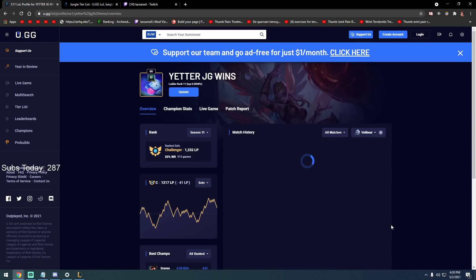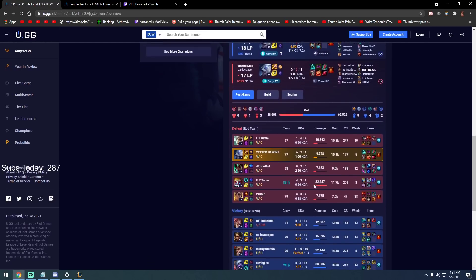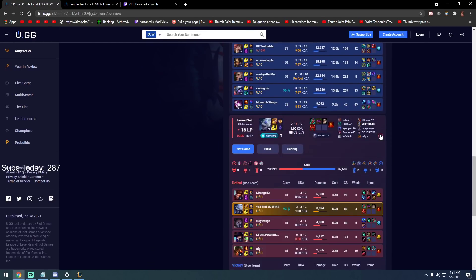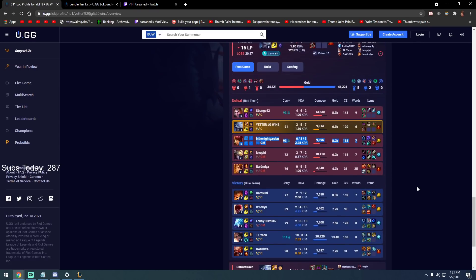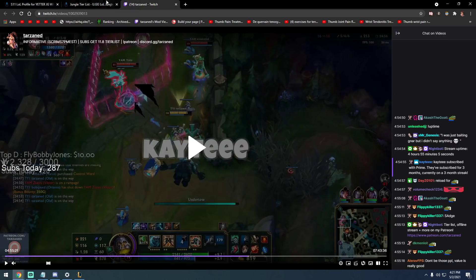These are the champs you should play. Warwick: tank is pretty weak now, I go Gauntlet — it's really nice on him. I played him a few days then stopped because he's boring, but he's good. I had some rough teams but he's strong. In low elo if you're playing Volibear, people don't have the game knowledge — you get free kills, free everything. He does everything perfectly.